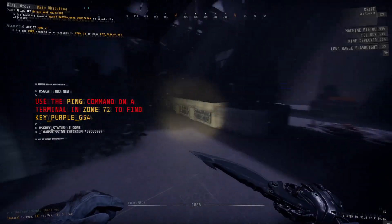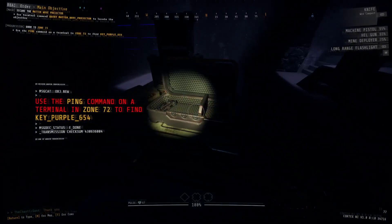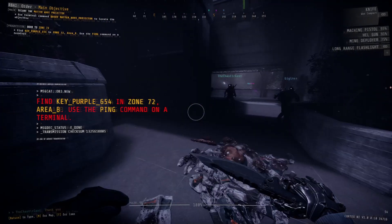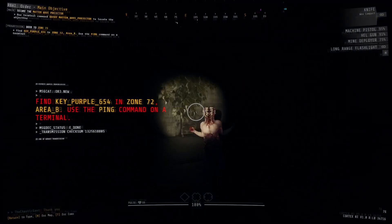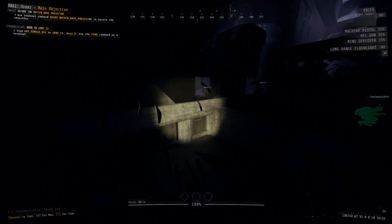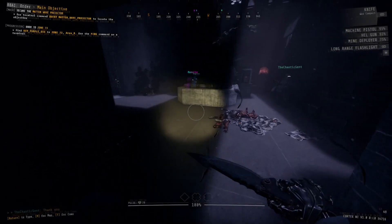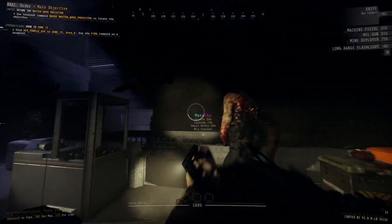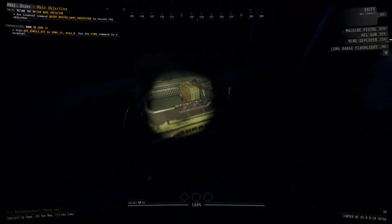Inside zone 72, there will be a fair amount of enemies — both small regular strikers and shooters as well as a few giant strikers. The only really important thing you need in here is that colored key card. There are resources to collect, but if you want to play it stealthily you don't have to kill any of the enemies. Once you get that key card, backtrack out of this area back into zone 71, then go to the eastern side where you find the security door to zone 73, plug your key card into it, and do the full team scan tied to the door.